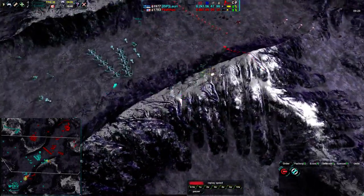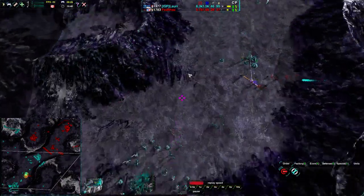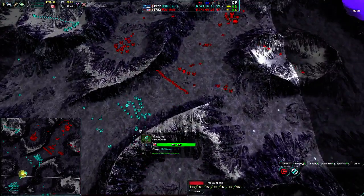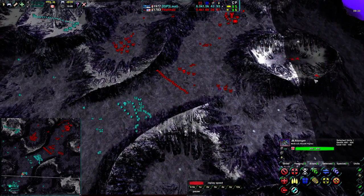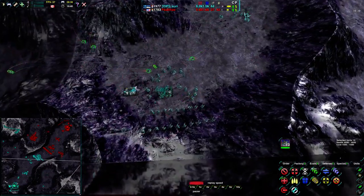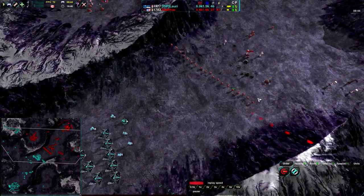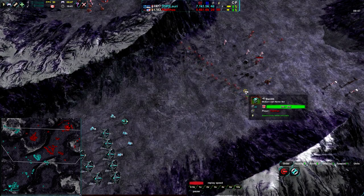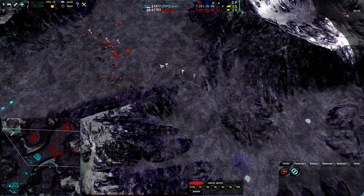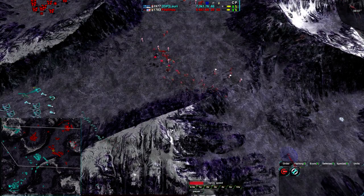Lauri now has an army advantage, especially with shadows. He has Avengers as well for air control just in case, but the shadows are going to be the real weapon. He needs about six of them. Avengers are up for Felthas too, so Felthas can defend against the shadows decently well, but that stiletto is going to be the bigger problem for the bandits. We already saw how much damage can be dealt with a stiletto combined with a bunch of glaives coming in afterwards — that is going to happen again.